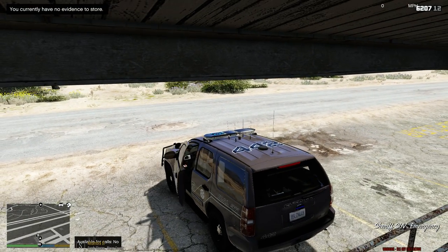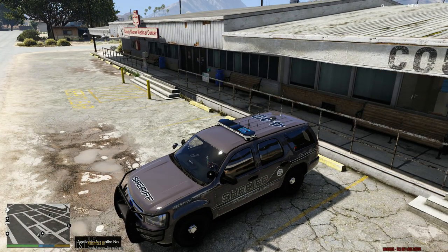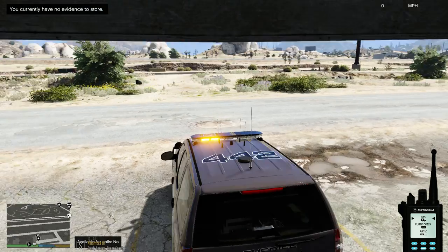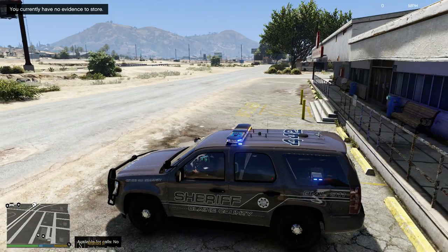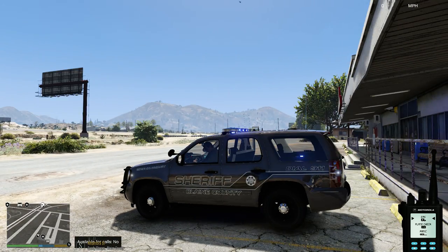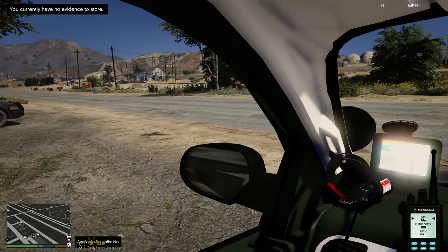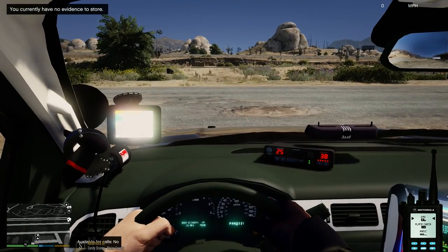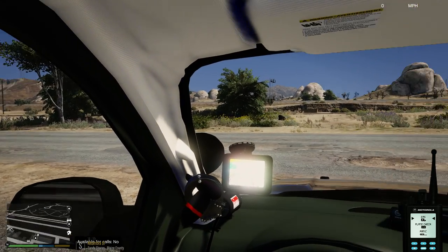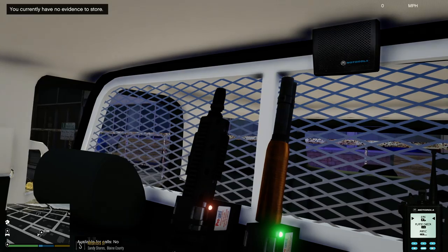We'll get inside. I don't know why the interior is green in this vehicle — I haven't figured that out yet. Same light setup: Stage 1 lighting, your light bar, Stage 2 lighting, Stage 3 lighting. The interior is green for some reason — I don't know why. The computer, radar unit, it has a GPS, double spotlights, and a speaker.